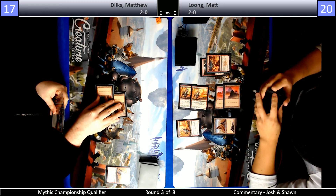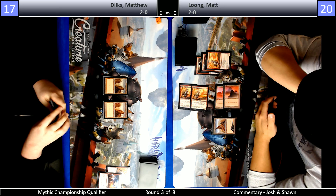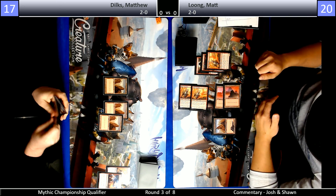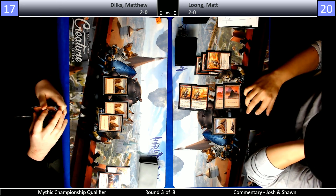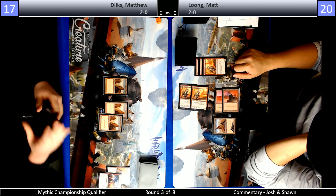One of your best ways to recover from a fast start is Chain Whirler because it kills Fanatical Firebrand, Viacino Pyromancer, and a Steamkin if your opponent's on the draw and hasn't cast a spell with it. So Chain Whirler is one of the best catch-up tools and it's a 3/3 first strike which just can't be attacked into a lot of the time. But against a start that's a bunch of 2/2s, Chain Whirler doesn't do anything if Matt's able to kill it.